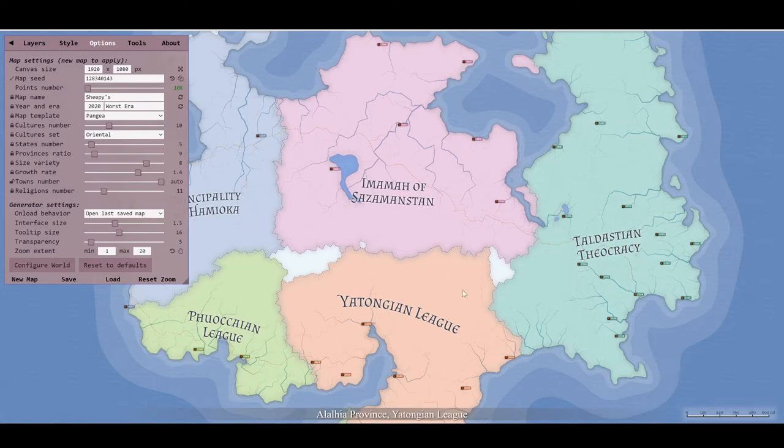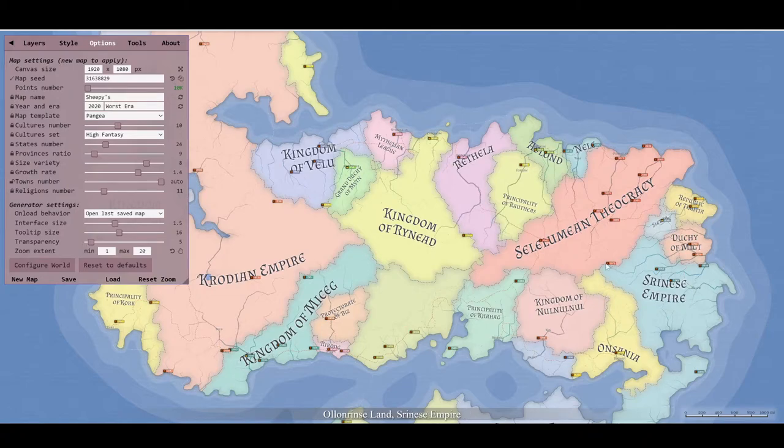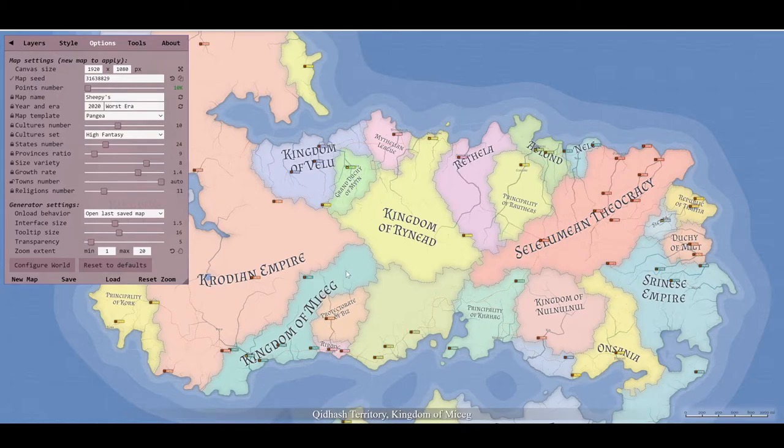Pangea gives you a lot of space to work with. You can change the number of states - all of these colored areas are states. If I put it up to 24 and hit new map, suddenly there are 24 states. Those of you who are GMs may realize this is cool because you can have a pre-made map. We'll change the cultures to 'high fantasy' and hit new map.